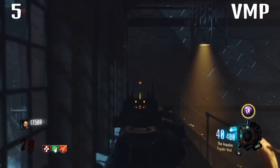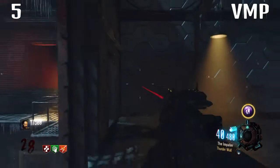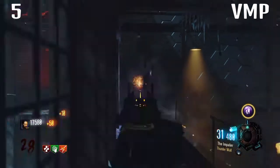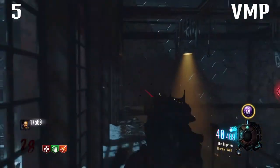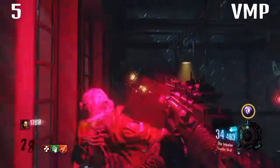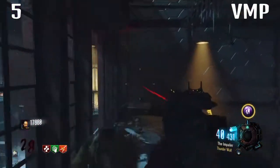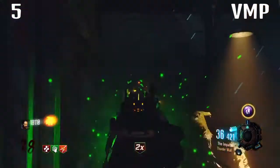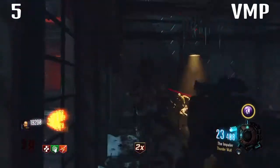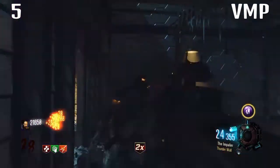The only problem with this gun is it is not powerful in the later rounds. Without something like Thunder Wall or Blast Furnace on it, it's not going to kill zombies and you'll burn through ammo like nothing. It's brilliant in the early rounds but just don't use it in the later rounds, because you're going to be buying ammo off the wall three or four times for a single round.